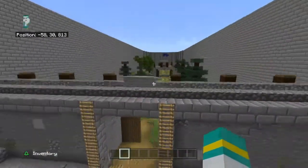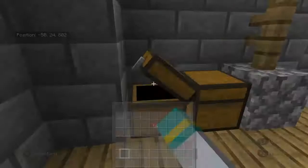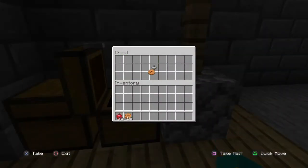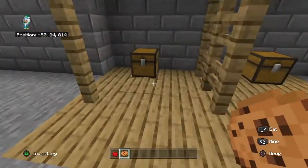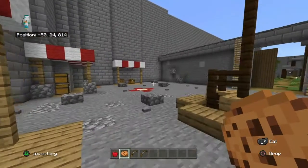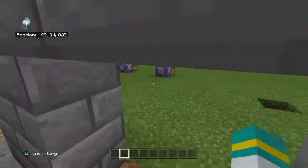I made this capture the flag minigame with auto refilling chests. So let's say if I want some apples, I can just come in here, get some apples, same thing with cookies, I can get a bow, just whatever. So the command is back here.